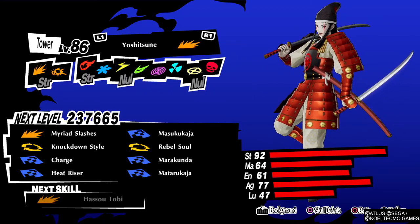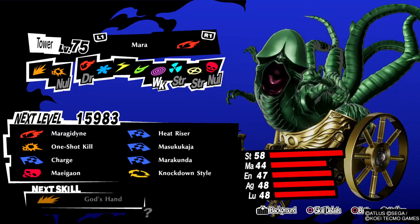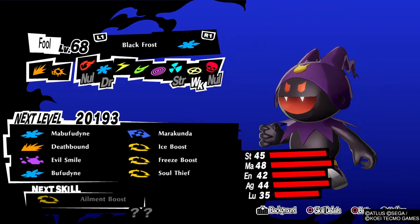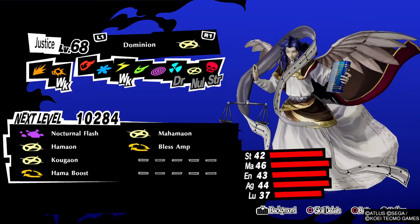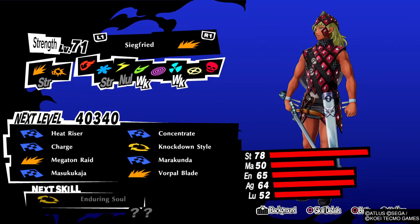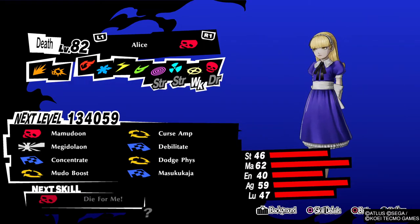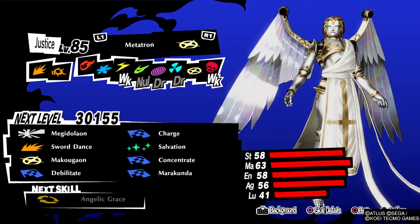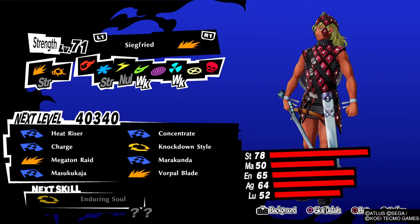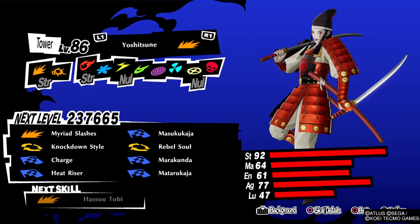If you build your persona roster a certain way, there's going to be a point where you're basically invincible, because you can easily switch between personas. For example, say you're fighting the Reaper and he attacks with fire — you just switch to Mara and she absorbs the fire. Then he does a nuclear attack and you flip to Dominion who drains it. That's what I look for when building personas. I also recommend getting dodge skills like Dodge Physical or Dodge Ice to cover your weaknesses.